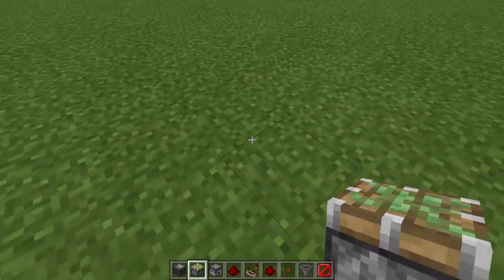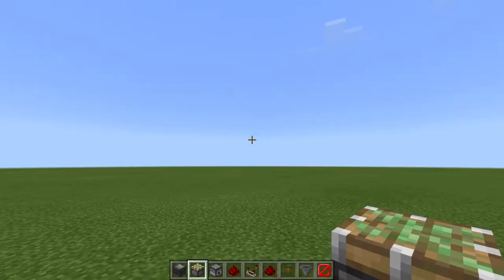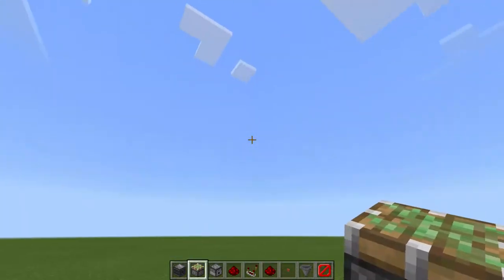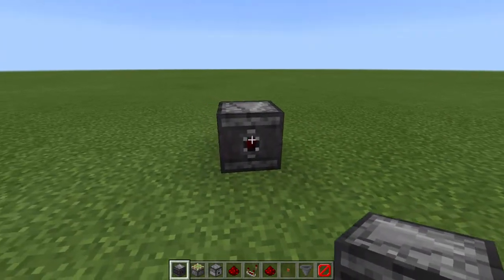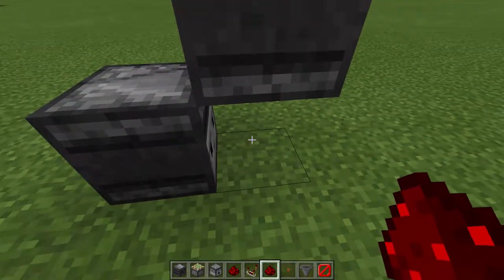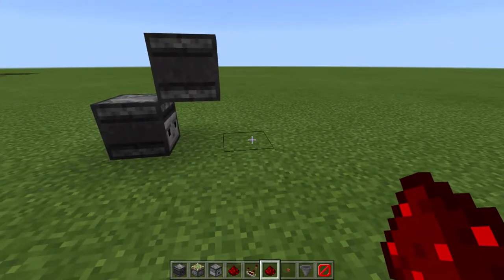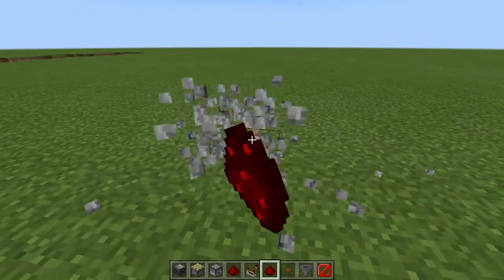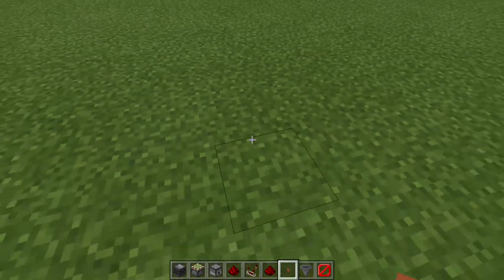Hello everybody, my name is Mini Mantis 519 and today I will be showing you how to make something very interesting. It is a temporary observer clock. It's actually really cool. What it does is you have an observer here, then there's one right on top of it, and then the piston pushes that one down which activates the clock, and then it activates the dispenser or whatever you want to activate. It's really cool because it only runs for a few seconds — it shoots about eight to ten bullets or whatever.